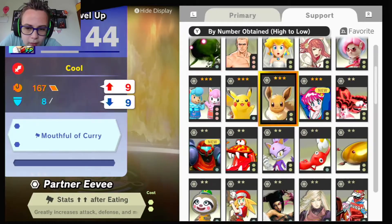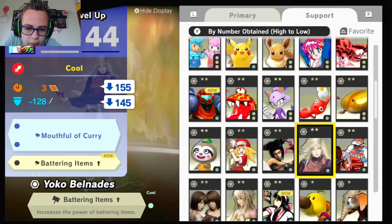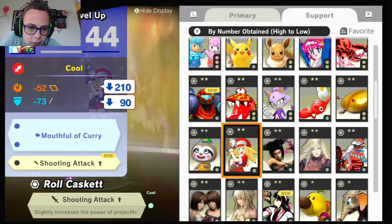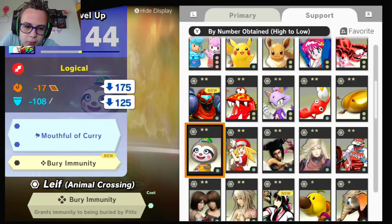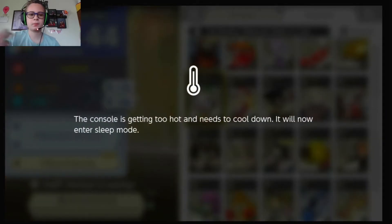Let's grab him a support here. Let's see if we can find anything interesting. You could give him Lava Floor Resist, shooting attacks up, or bury immunity. Oops — the console got too hot.